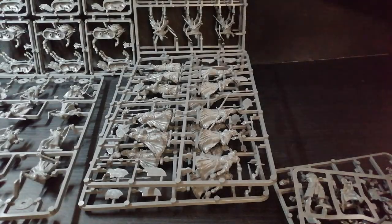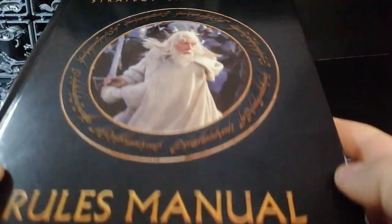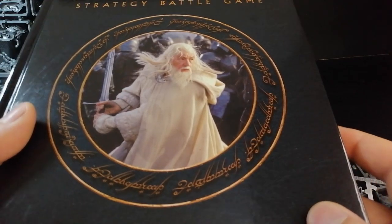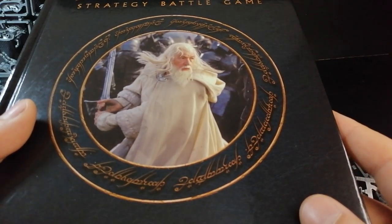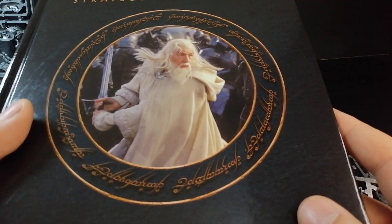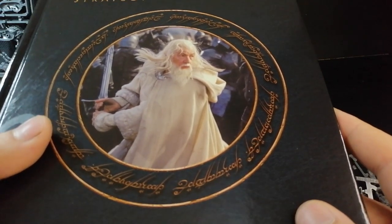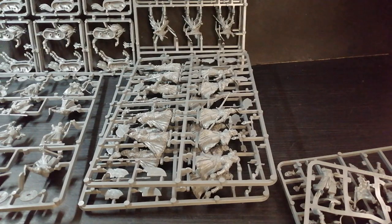I'm not going to go through the rule book because it's an absolutely hefty thing. It's got nice artwork. Tells you everything you need to know. But if you want to actually build an army, you need to buy another book — kind of like your codex, but it has every army in the Lord of the Rings range in it. Not too bad for the price. That book alone is like £25.